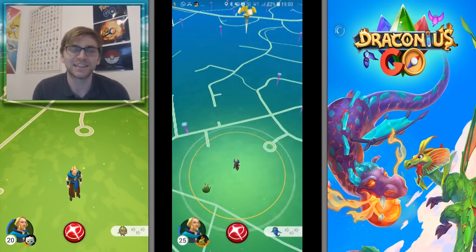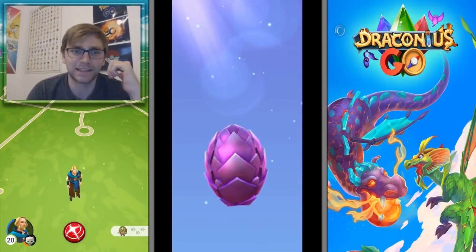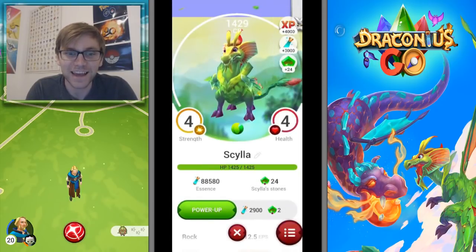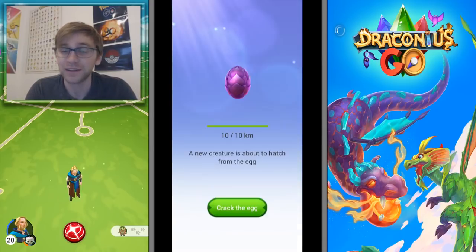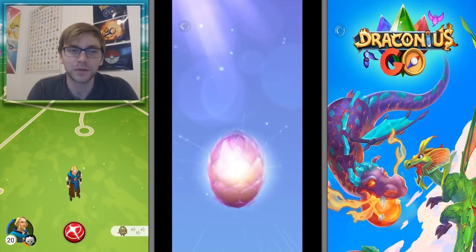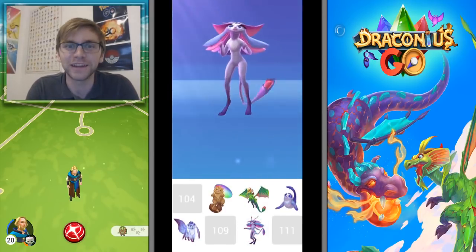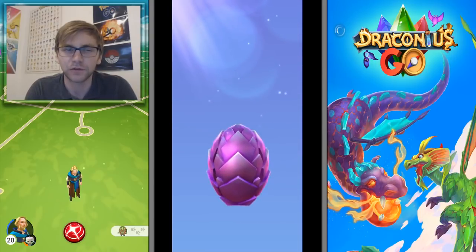Let's get into some of my hatches and catches. First, these four 10k eggs I had hatching yesterday — I was hoping for some new additions to the bestiary. Boom, the first one was awesome: Silla! My first dragon that I've actually had in the game — four strength, four health, pretty strong, and comes with 24 stones so I can power him up. Next one, again hoping for new bestiary additions, and I got a Rosebud — a second one. This was the one that ran away from me in the wild.